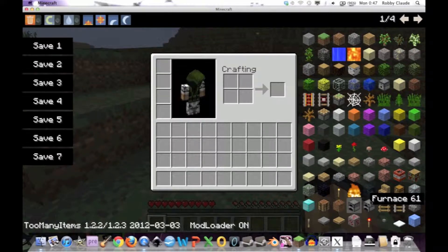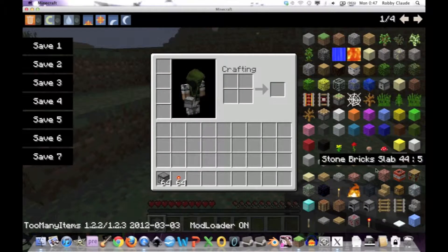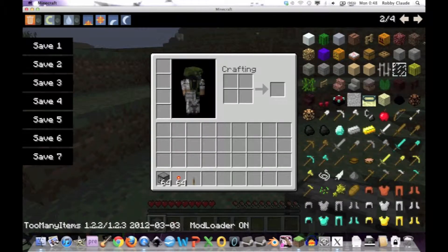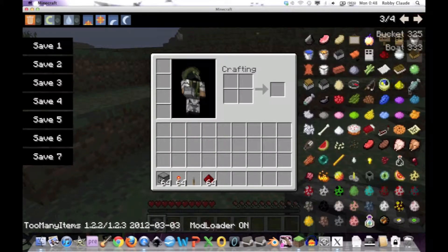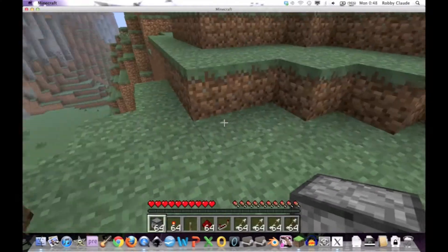If you know why there are two furnaces in here, please tell me. You'll need one dispenser — I'm just going to get a stack of those — and four redstone torches per gun. Or you could just make one redstone pulser go to a bunch of dispensers. You'll also need a lever, five redstone (I'm just going to get a stack), a repeater, and something to shoot out of the dispenser — in this case, arrows.